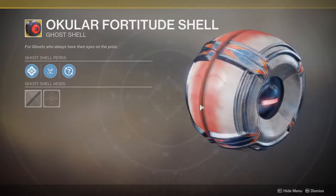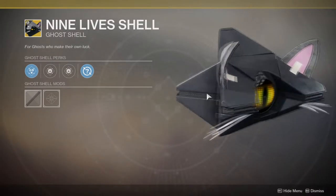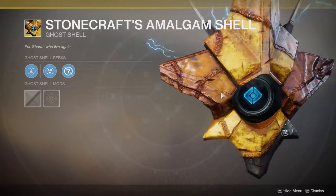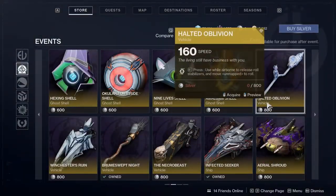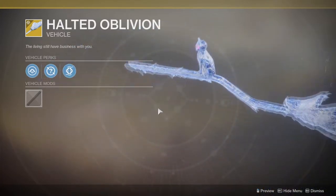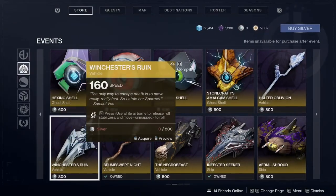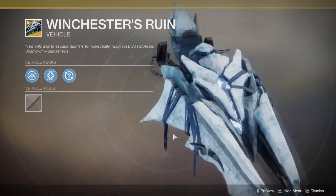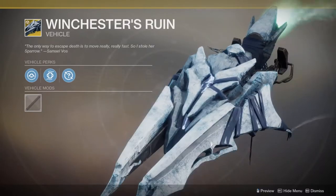Then we have the Hexane shell, which looks okay if you like witches. Then there's the Ocular Fortitude shell, which is the eye shell, and the Nine Lives shell, which is like the cat one — that's cool. This one's really cool, I might actually get it this time around. And then there's the one I actually do want — the Halted Oblivion — I think this looks really cool. Winchester's Ruin is one I wanted to get last year but just decided not to for some reason.